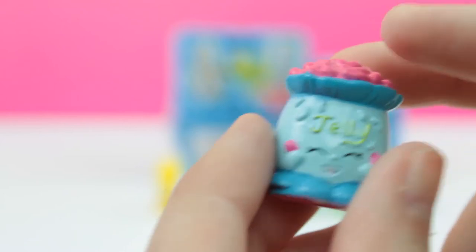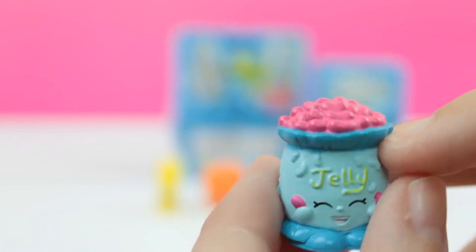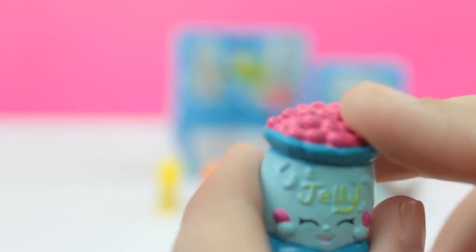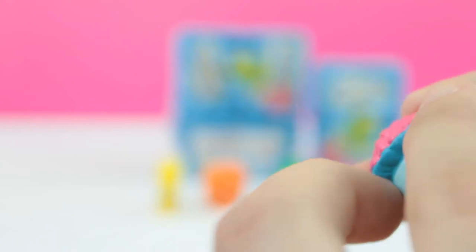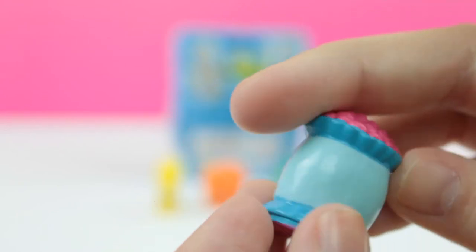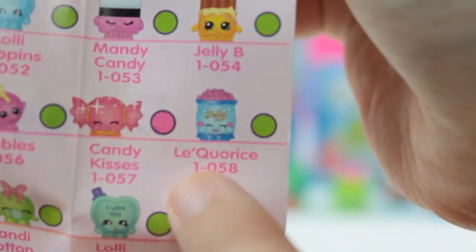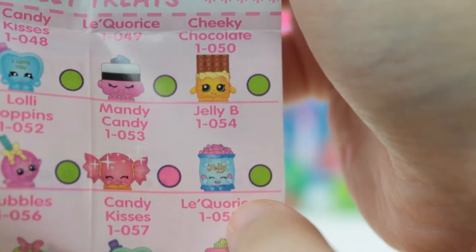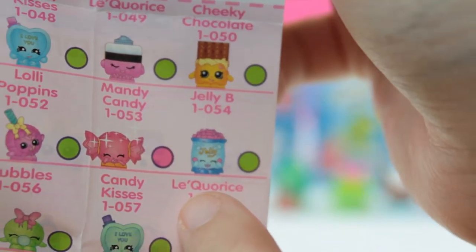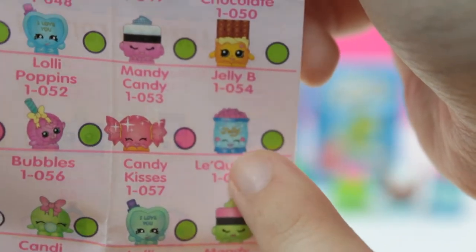It looks like we got some jelly beans. It says jelly, but that looks like more like jelly beans and not real jelly — it's a bag of jelly beans. Let's grab our checklist and check out her name. She is a rare because her dot is green, and her name is Jelly Bee. I figured she was a bag of jelly beans, and I was right.